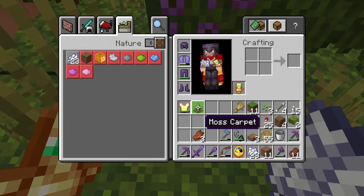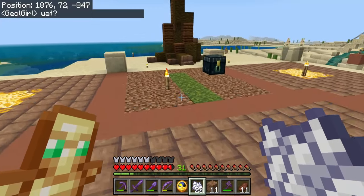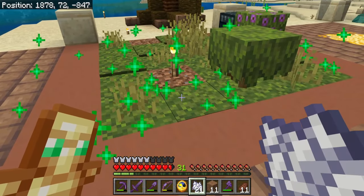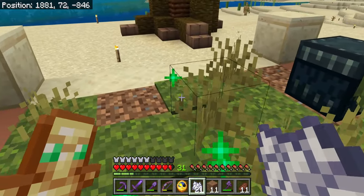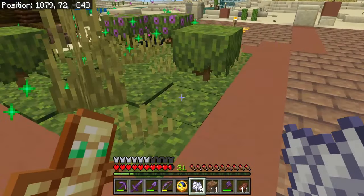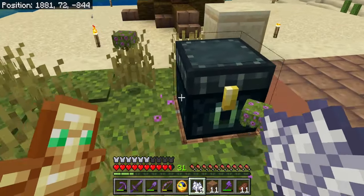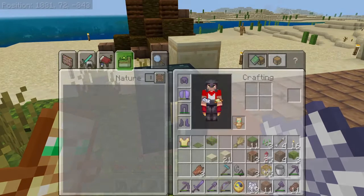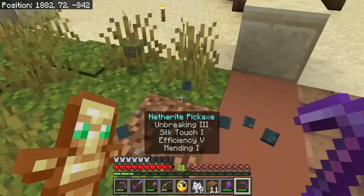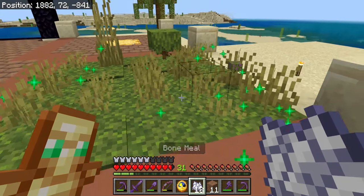What is this actually called? I called it a moss... oh, it is a moss carpet. I was like, it looks like it should be a carpet, but I wasn't sure since it was moss. So we'll do that. All right — I don't need all of these, I'm going to go ahead and break these. I will need these for later. Let's go ahead and get rid of the inner chest that is right in the middle of this. Break that. Covered with moss.